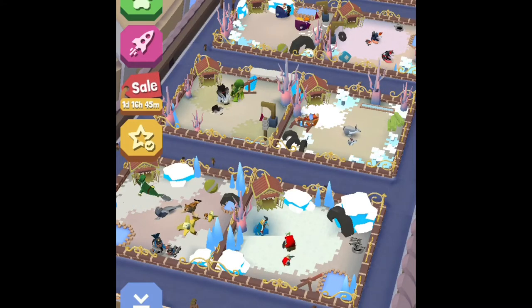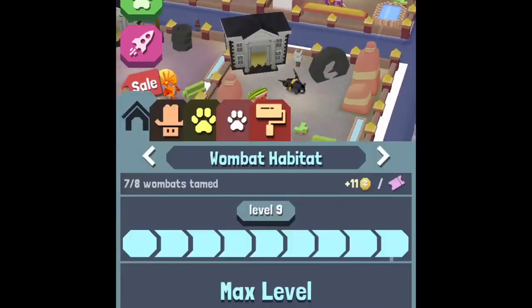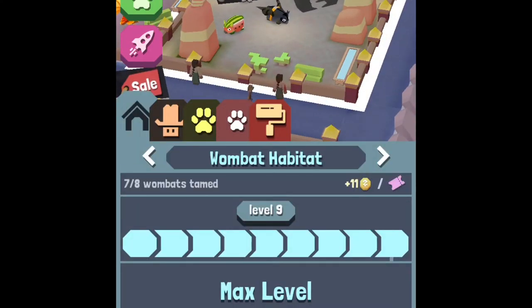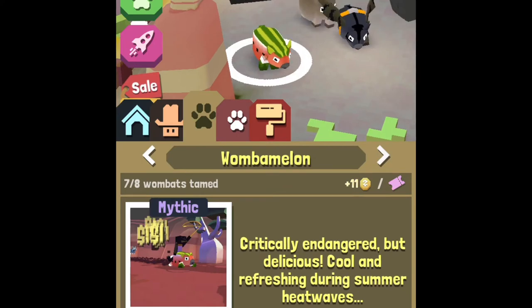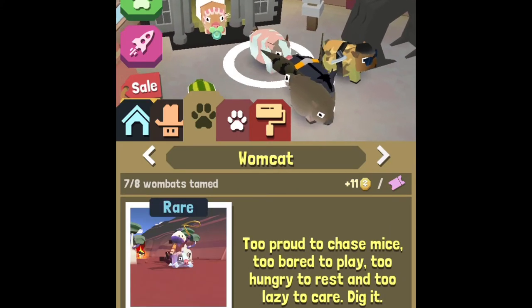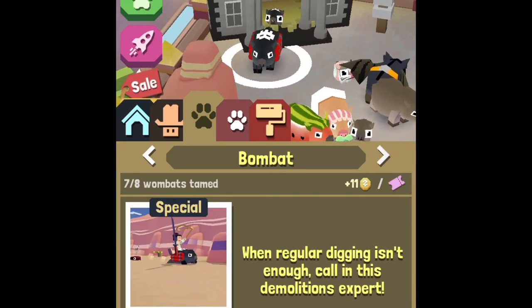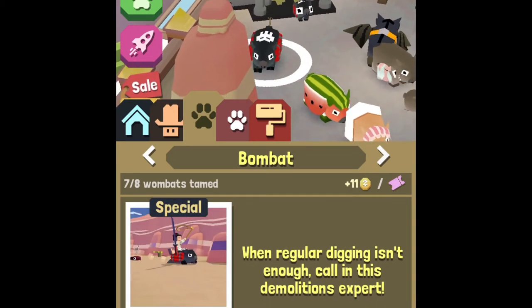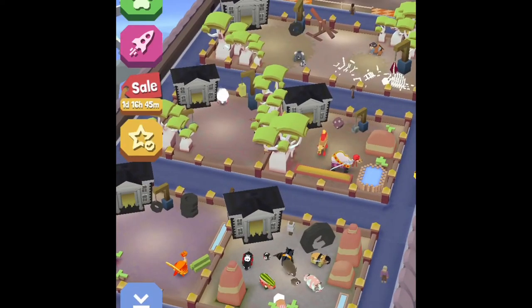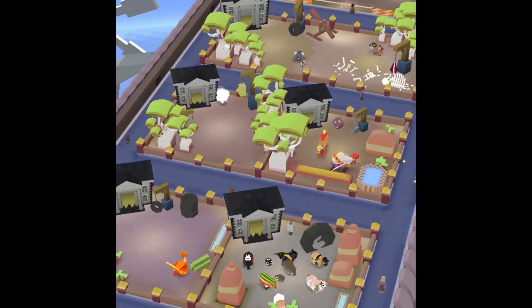Hello guys, welcome back to Texas Corn Snake. On this video I am going to be attempting to get 2,000 meters on a wombat. I'm gonna go over to the wombat habitat and pick one. I think I'm going to choose the wombat — ninja the bomb bat. We're gonna play in the savannah because that is the easiest zone to do this in.